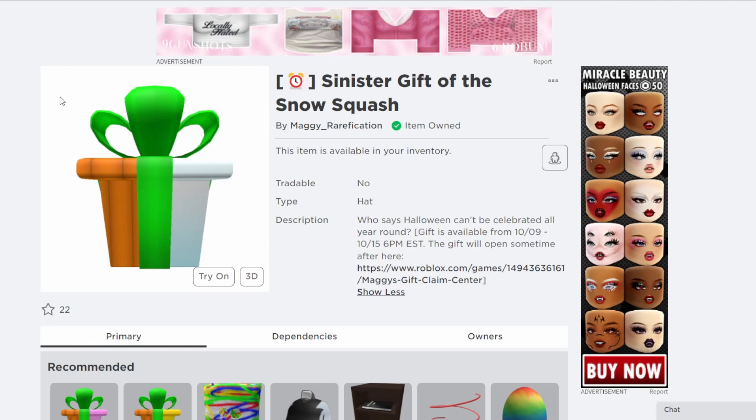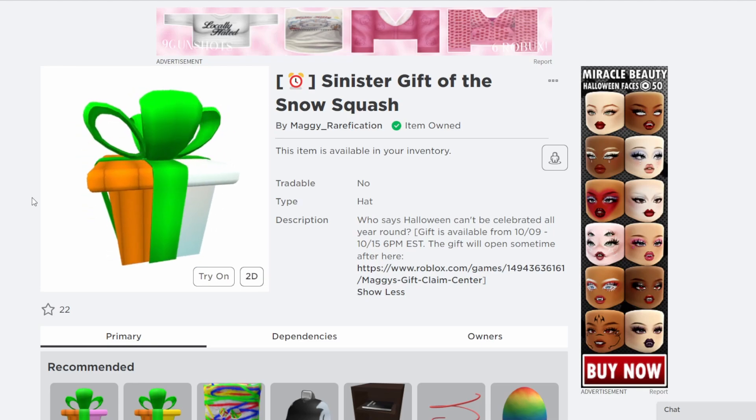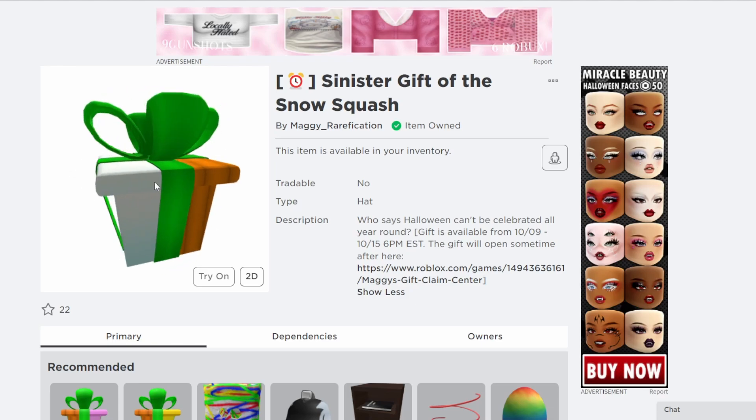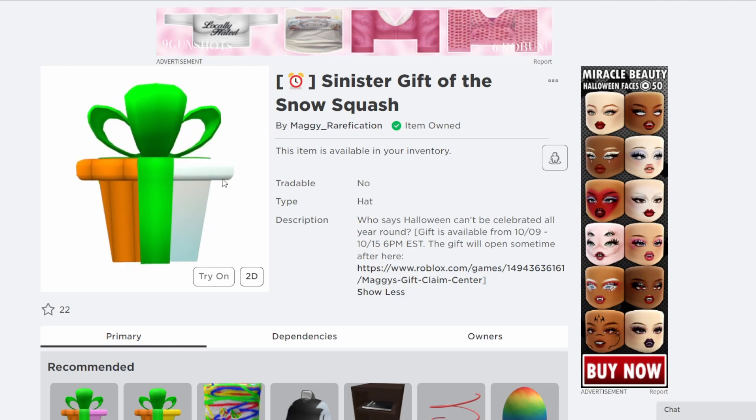They're all available for one week only, and each of them are going to open up into a different item. The items are going to have something in common, but they're not all just going to be retextures of each other — something to tie them together, but not the same exact item in different colors. The gift box names and descriptions kind of give some hints to what could be inside, so maybe you'll have a better idea.